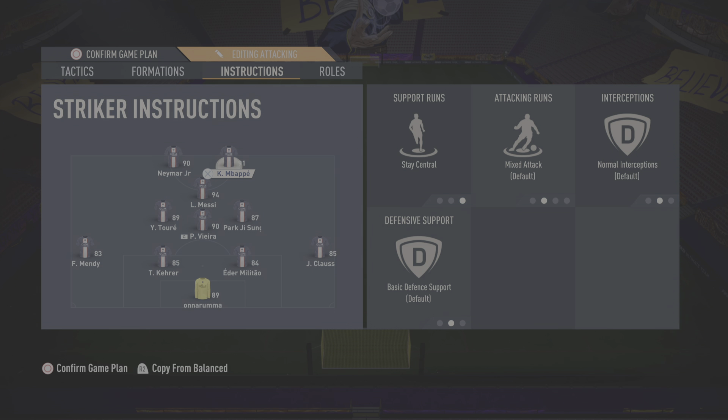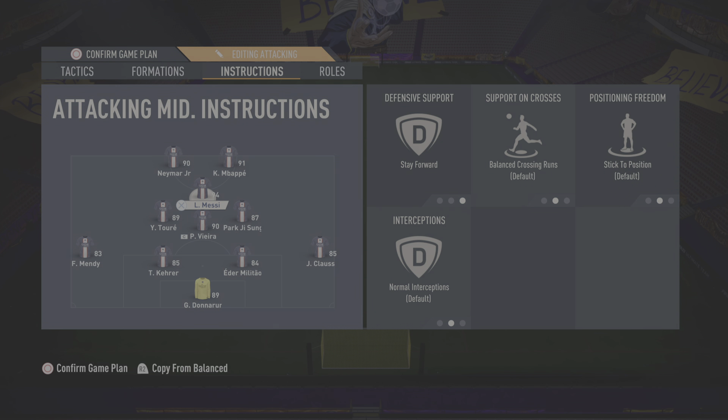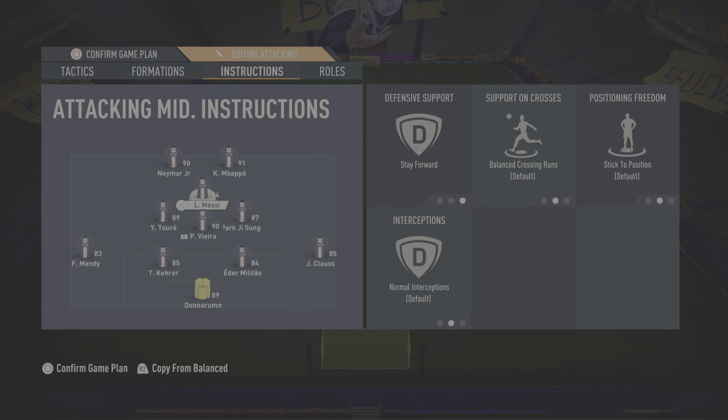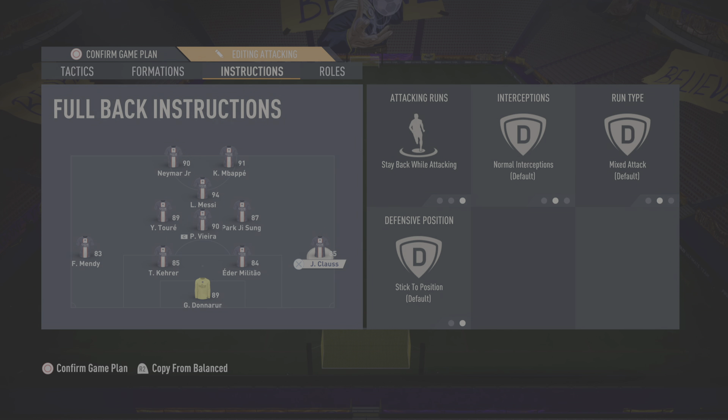Instructions: stay central again for both strikers. The CAM will be stay forward in this case, because I'm trying to score goals and be as attacking as possible. Lionel Messi will stay forward. Center CM: stay back, cover center. Left CM: stay back, cover center. Right mid on normal — right CM will be balance, cover wings. No comeback on defense; Messi stays forward making that trio at the top and trying to outscore because you need goals.